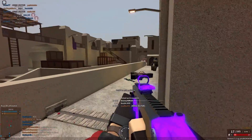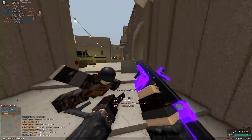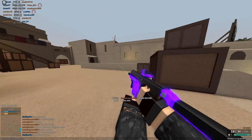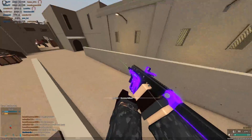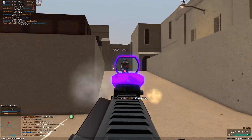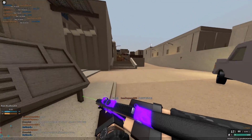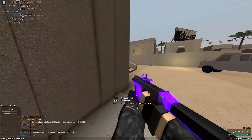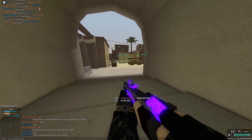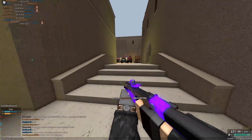Next we have the .357 SIG conversion, which is a very notable conversion because objectively you might think this is an upgrade. It allows the gun to two-hit kill to the head up close, three-hit kill to the body a little bit farther, and five-hit kill at all ranges. It also increases penetration and velocity. Major drawbacks are of course a very small magazine at 16 rounds, 17 with a plus one, and the fact that you have awful recoil.